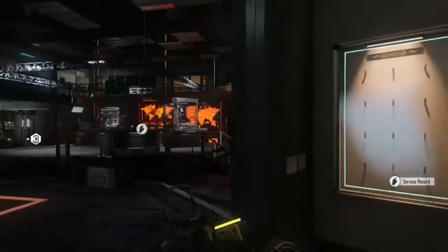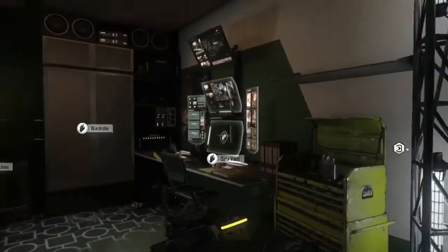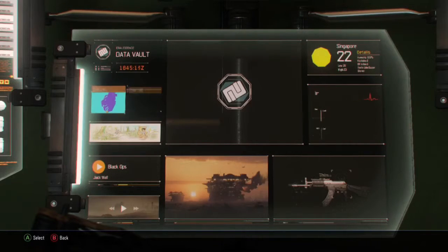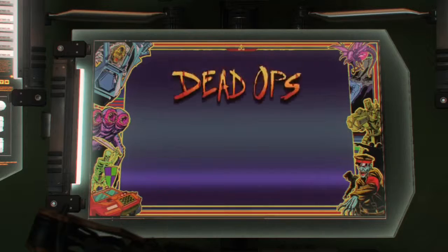One of the new features is that you can go first person, which I actually find quite good. What you want to do is come into Campaign and come to the Safe Arts program. As soon as you spawn, turn around, go on the computer, and as you can see in the top left there's a little S. Hover over that and press A — it brings you to this screen: Dead Ops Arcade.